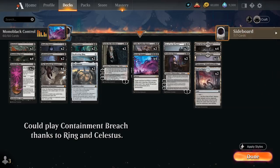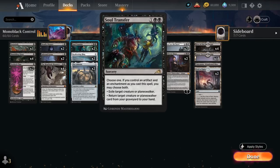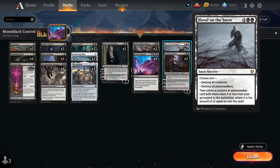Between Confront the Past, our one copy of Abandoned Mire — which can be channeled to get back a creature or planeswalker from our graveyard — 2 copies of Soul Transfer, and 2 copies of Blood on the Snow, we've got a ton of graveyard recursion to keep getting back our planeswalkers over and over.